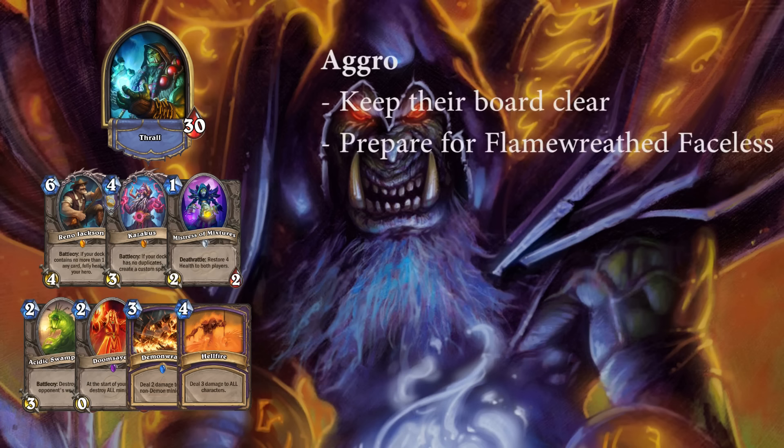Aggro Shaman is a slightly unfavoured matchup, against which you want to try to get a hold of the board as soon as possible, to lower the effectiveness of cards such as Flametongue Totem, decrease incoming damage, and lower the chance on the Spell Power Totem roll. Flamewreathed Faceless is very hard to deal with on curve, especially if they already have board presence. So if you can, try to set up the board in a way that you can deal with it the turn it comes down. Turn 4 Kazakus into a turn 5 AoE potion is often key to turn the game around, so try not to take too much damage before it. If you have Reno in hand, try to first remove their board before playing it, so they don't just put you back down to 15 health immediately. But make sure you aren't likely to die if you choose the board clear over Reno.